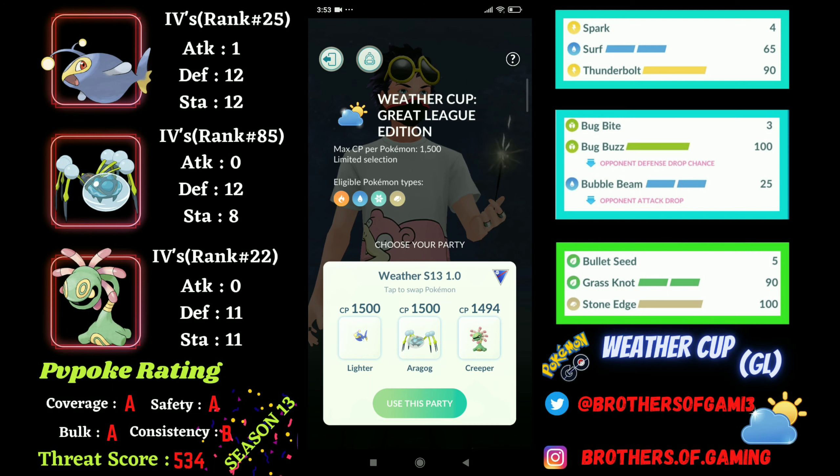That is the reason I am using it as a safe swap. And since Cradily and Lantern still need a bit of coverage against hard grass, ice, ground, and water typings — yes, which is going to be Seismitoad or maybe Swampert — that is the reason I am using Araquanid as my closer or maybe to counter the grass types that sneak in. So with Araquanid, Cradily, and Lantern, this team is super bulky and yet has super coverage in this meta, with ratings from PvPoke already shown on screen.